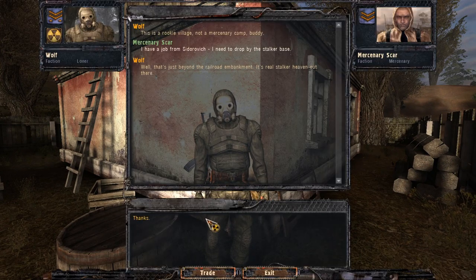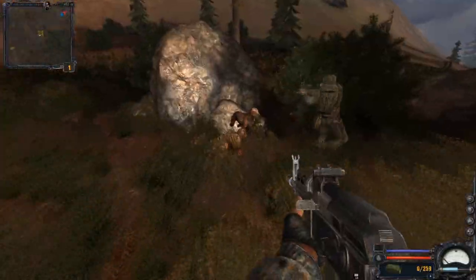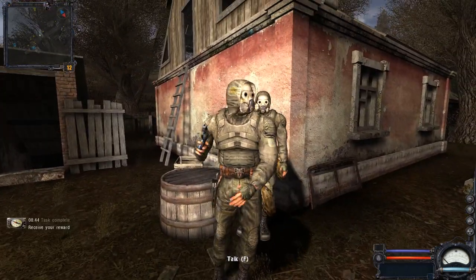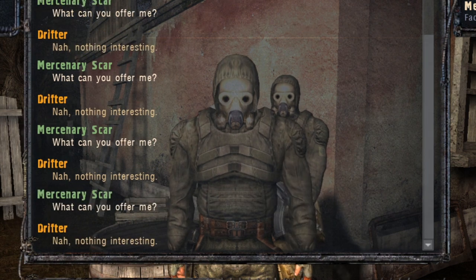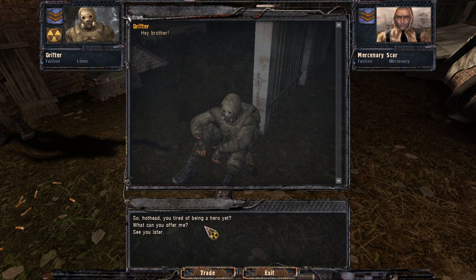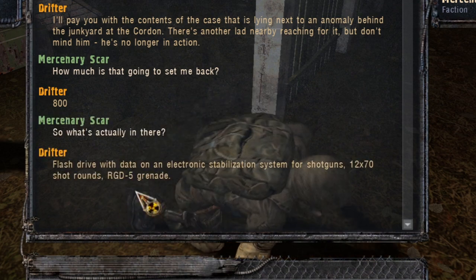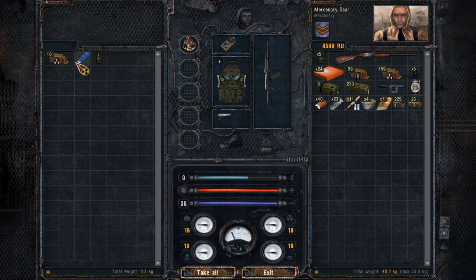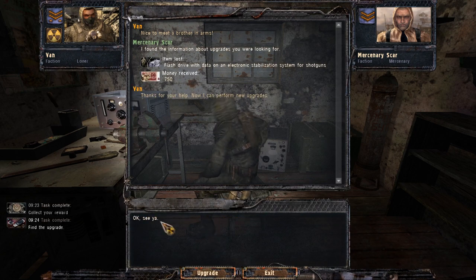Moving on to the Cordon: to get one of the flash drives you must rescue Drifter first, a mission given by Wolf. Help the stalker kill the dogs and bring him back to camp. After that, Drifter is supposed to sell the coordinates of a stash containing the USB, but due to a bug he unfortunately does not. Hopefully there are mods and fixes that allow you to remove this bug, and you can still use a cheat or spawner mod to get the flash drive. The stash costs 800 rubles and is called 'Case Behind Junkyard,' just next to the rookie village. Bring the USB to Van to get 750 rubles.